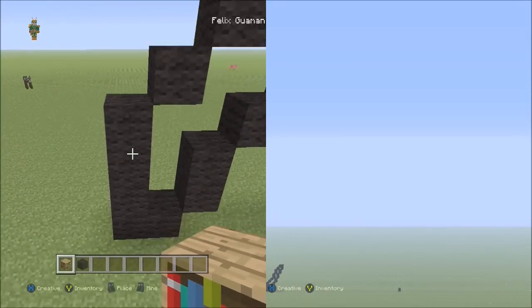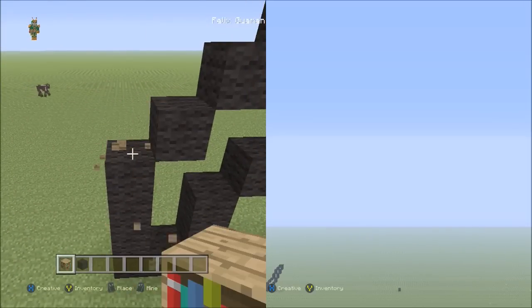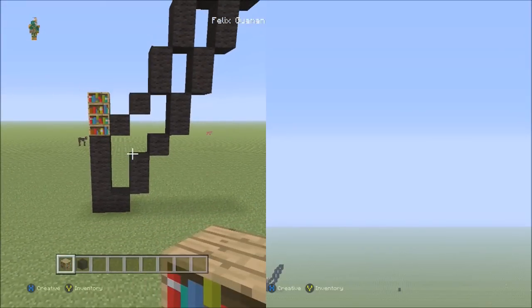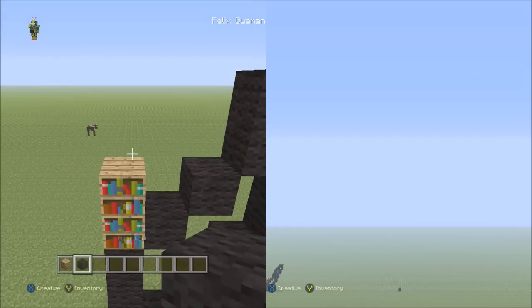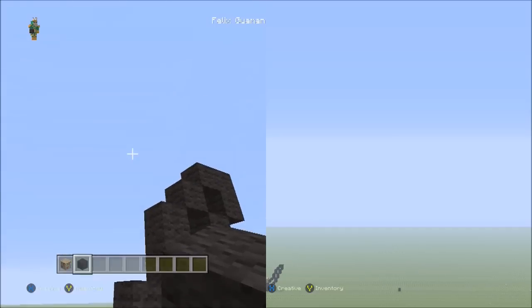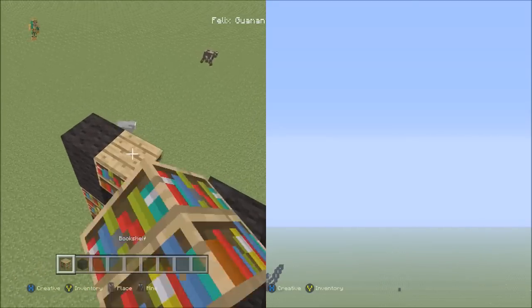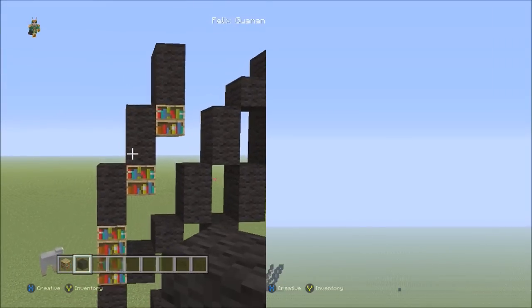Now let's go back to the four black wools going up. Starting on top of this black wool, place two placement blocks going up — one, two. Switch to the black wool. Starting on top of the placement block, place three sets of twos going up on the right side — one, two, one, two, one, two, three. That's three sets of twos going up on the right.